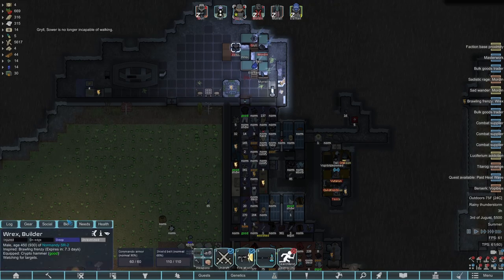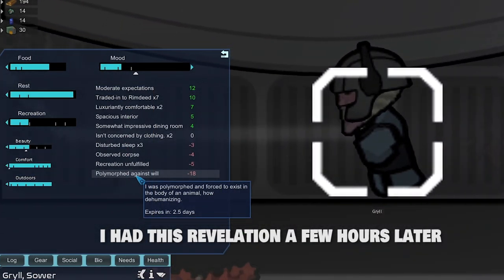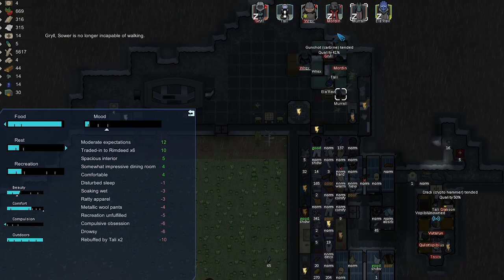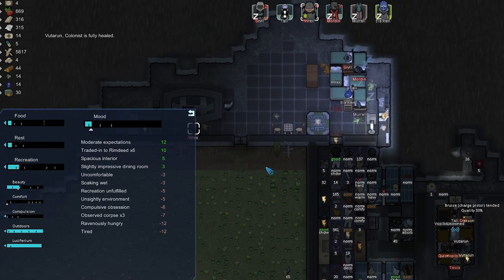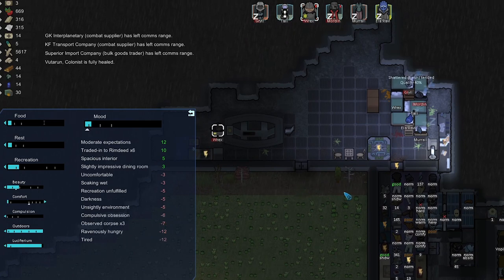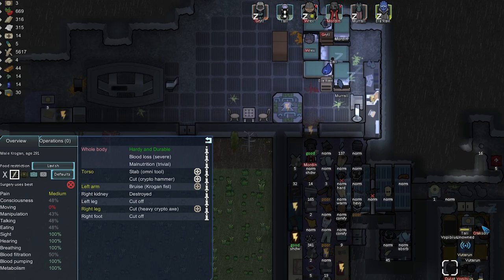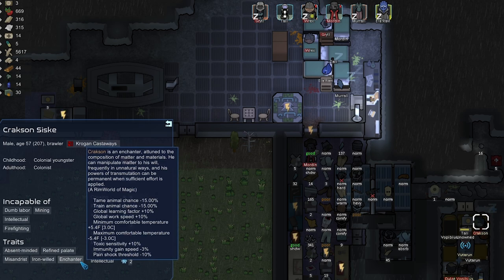We're only on day 16.86 when that raid just ended and everyone's in a terrible mood. Rex is on edge, Grill's mood is about to go to zero. Part of the reason Grill's in such a bad mood is polymorphed against will gives negative 18 mood for 2.5 more days. Merle's mood is horrible too. Rex's mood should be going up soon — he's warding for target right now. If Rex has a bad mental breakdown that could be disastrous. We need some drugs to improve moods — that should definitely be a priority. We got Tolly in our prisoner cell — we captured a couple Krogans and the Enchanter Cracks-In, which is good.